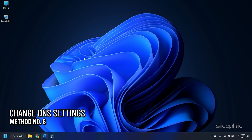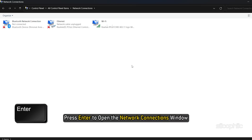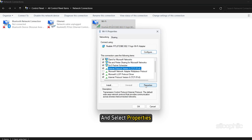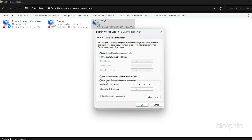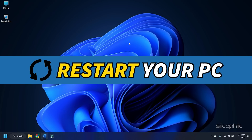Method 6: Change the DNS settings. Open Run and type ncpa.cpl, then press Enter to open the Network Connections window. Right-click on the network adapter you are using and select Properties. Select Internet Protocol Version 4 and select Properties. Set the preferred DNS server address to 8.8.8.8 and click OK to save the changes. Once done, restart your computer.